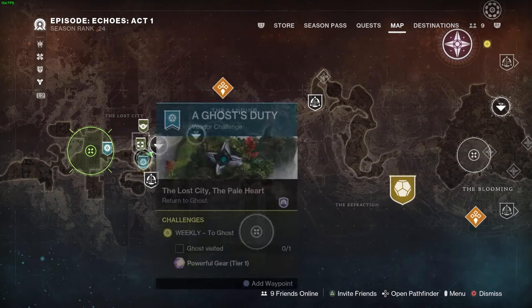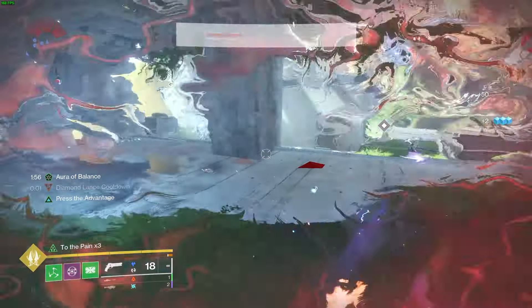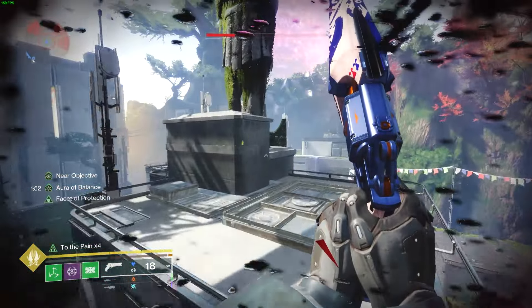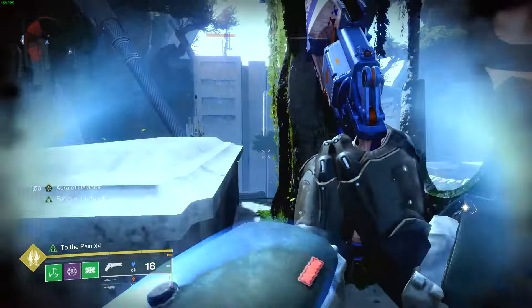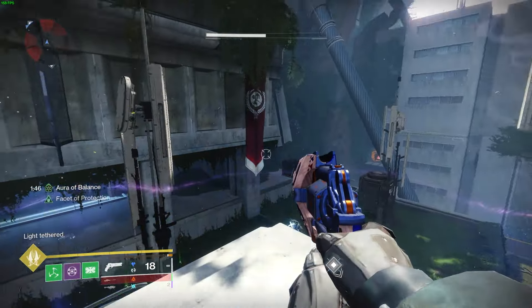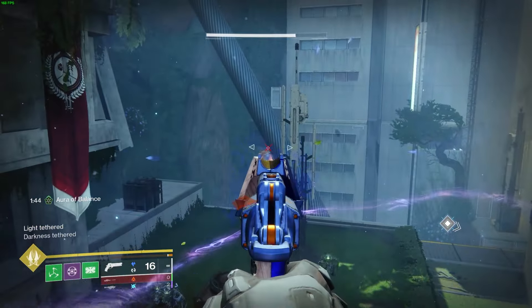The following paranormal activity is going to be in the Lost City. Once you're here and you commune with the ghost, you can move forward towards this building by the statue and jump on the back part of the statue. You should see the blue cube at the top and if you look to the bottom right, you should see the red cube.